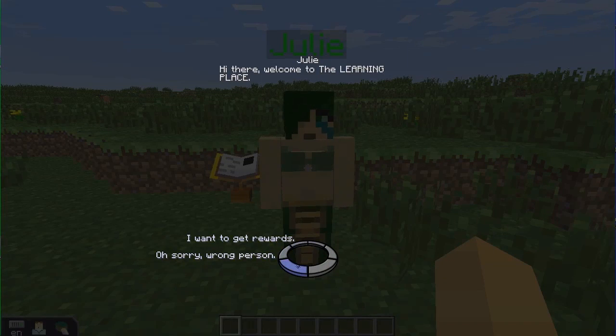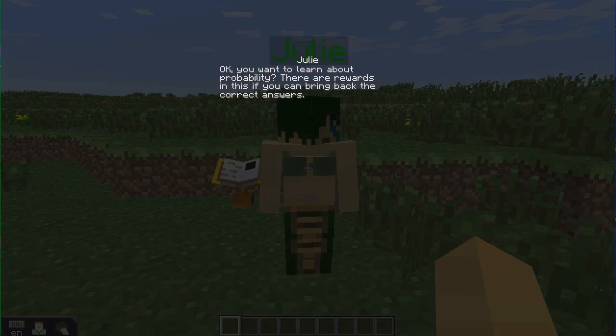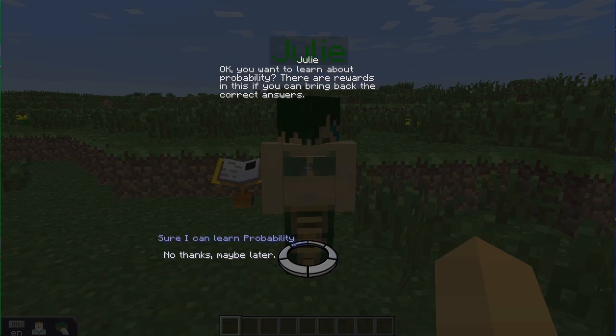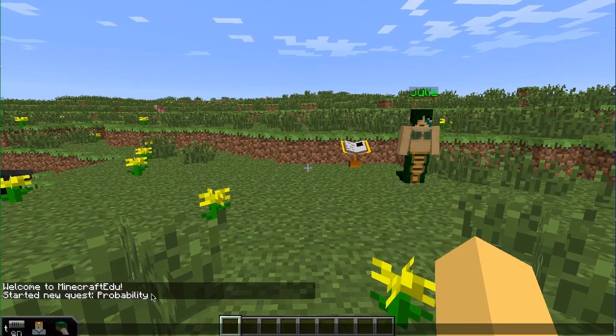So this again, just a mock-up. Hi there, welcome to the learning place. Oh sorry, wrong person. No worries, come back and see me if I can help you in any way. Or I say I want to get rewards. You want to learn about probability — there are rewards if you bring back the correct answers. Sure, I can learn probability. All I need to do is travel into the book behind me by right clicking on it, then left clicking on the black box on the right page of the book. Good luck. And you'll see that it's said in the text chat there that it started a new quest: Probability.